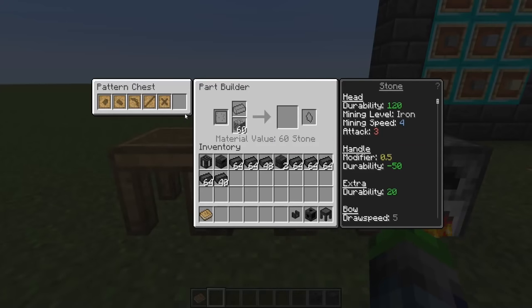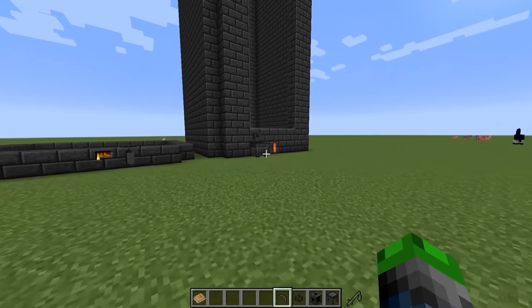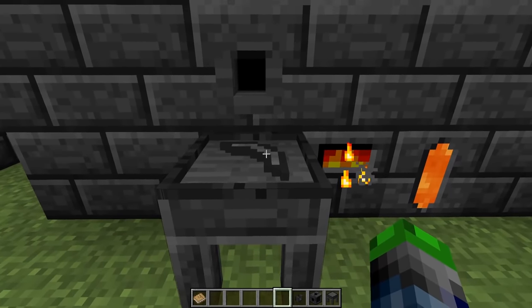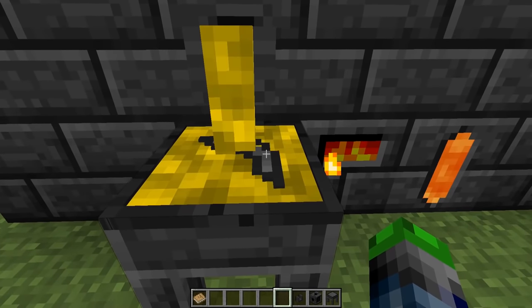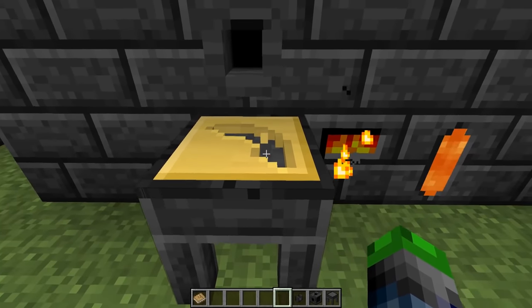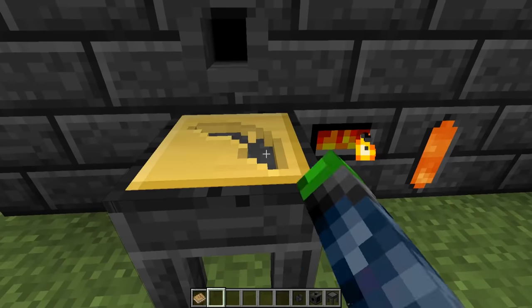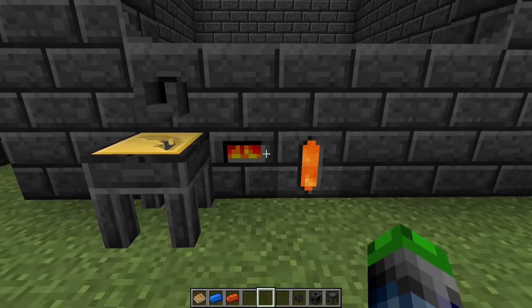For this next step, go back to the part builder and make a cobblestone pickaxe head, because our goal is to make a better pickaxe. Place that cobblestone pickaxe head into the smeltery and pour in some gold. As you can see, it starts to fill in around the head and eventually solidifies. Now we have a cast — a reusable mold for that tool part.